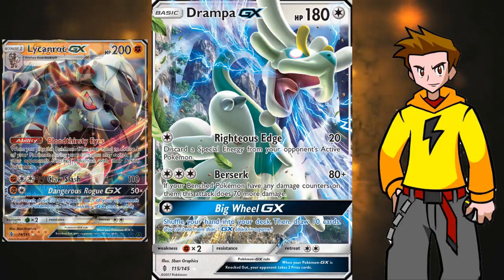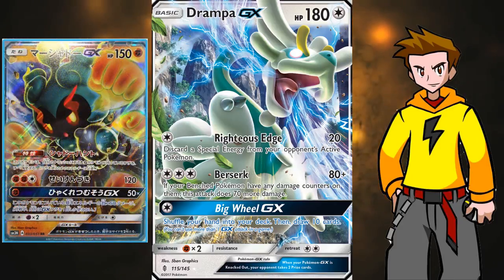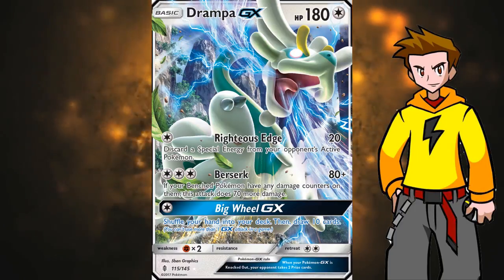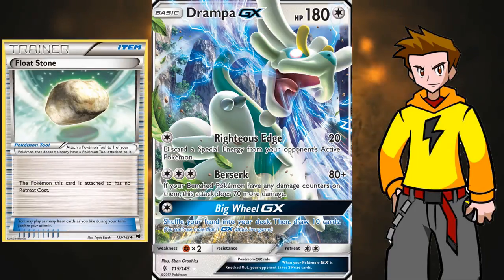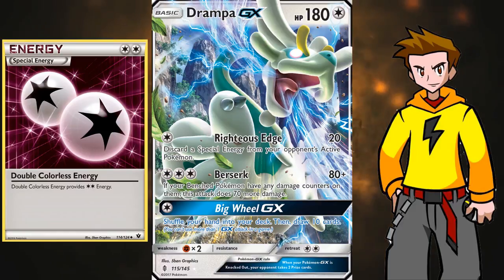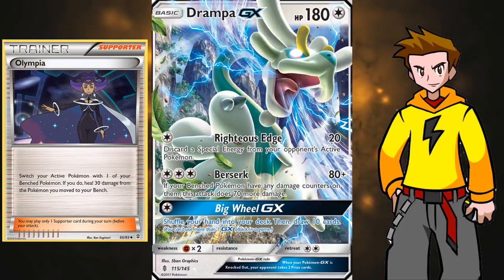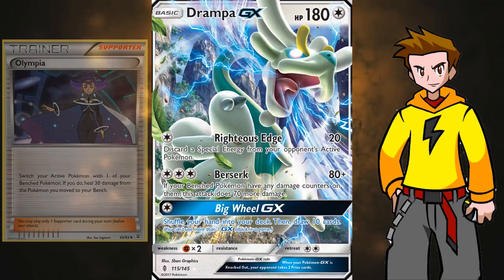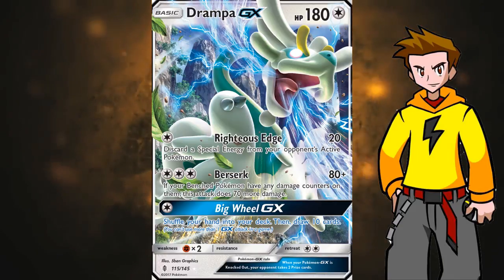Cards like Lycanroc GX or Zygarde EX can definitely one-shot this guy. Or maybe the new Marshadow GX, which I'm going to talk about in PokeNews at the end of the video. The retreat cost of 2 is average and it's quite easy to get out of the active position with Float Stone and a DCE. Also Escape Rope, Switch, or Olympia can get it out. But we are not going to run those because we have the ability of Zoroark — Stand In — which I'm going to review in a second.